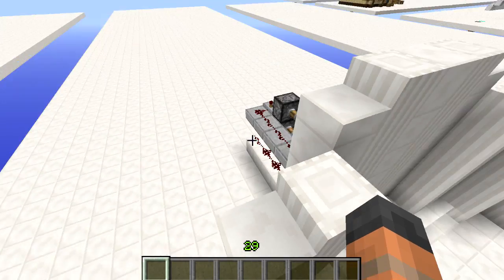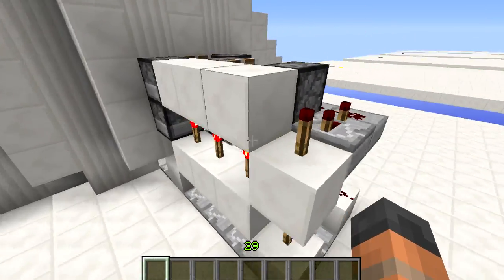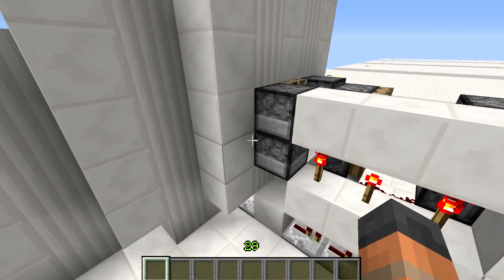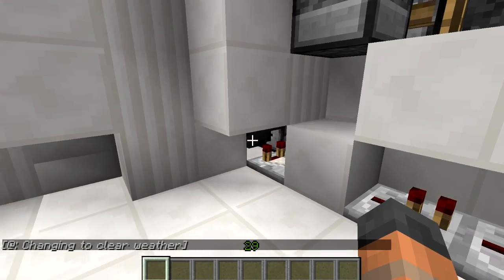The way that this works is we have a double extending piston over on this side, powered by these torches and these blocks here — that's what controls the double extending piston. When the player stands on a pressure plate, what they're actually going to do is power a dropper down below that's going to put the item into a hopper.